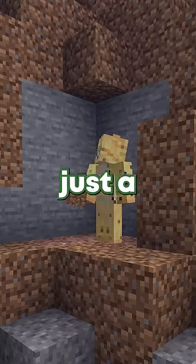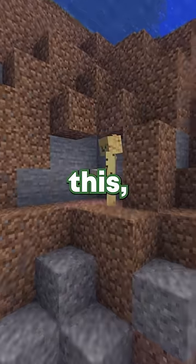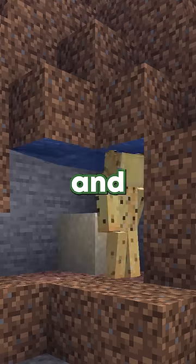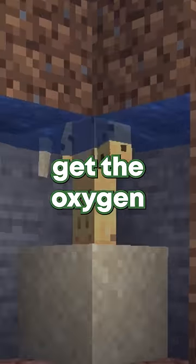However, if you're somewhere where there's just a single block above, something that might work better is to place blocks such that there is a single block surrounded by nothing, and then fill that block with sand, which will allow you to swim up in there and get oxygen whenever you want it.